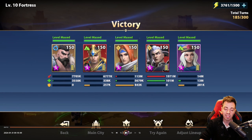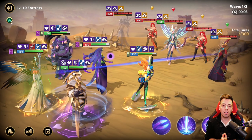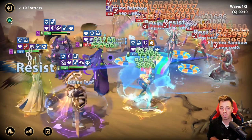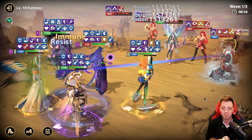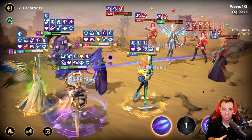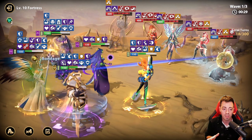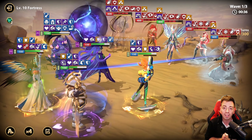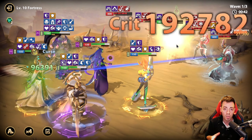Now for the third team I am using in Broken Land. I love the combination of Asindo and Mamouk — it's just completely broken for this kind of content. Asindo is going to silence all enemies and freeze some of them, so enemies won't be able to use their skills and most of their attacks are going to be single target. This is why the combination of Asindo and Mamouk is great — he's going to taunt enemies, apply immortal on himself, and enemies won't be able to target your other heroes.